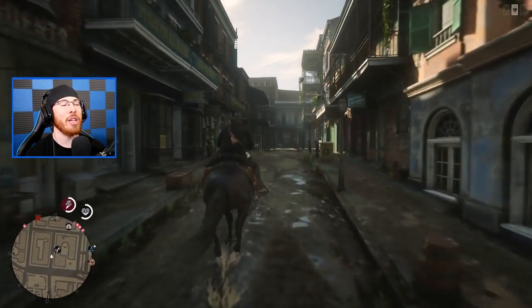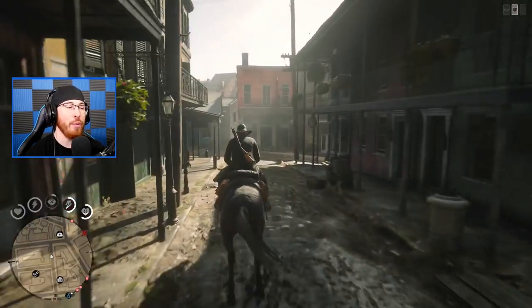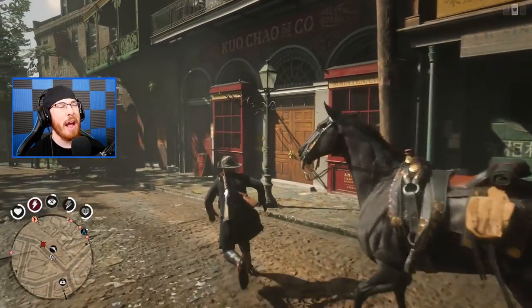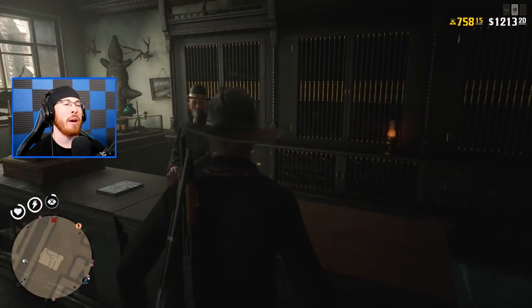The first stop we're making is the gunsmith to see what I can buy with these gold bars. Hopefully this dude accepts gold bars, because let me tell you, I've got a lot of them. I know for a fact there are some really nice guns I can buy. I don't know exactly how many — let's check this out.